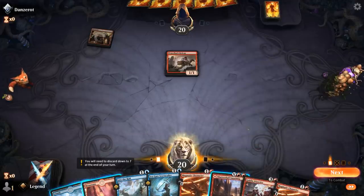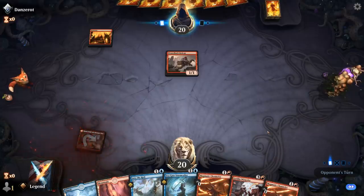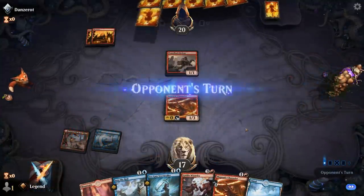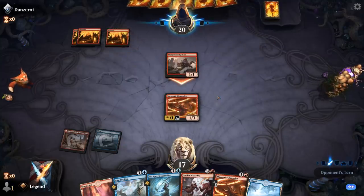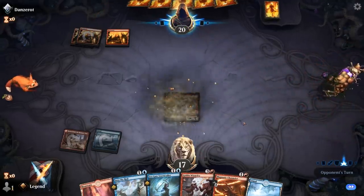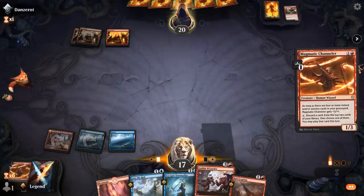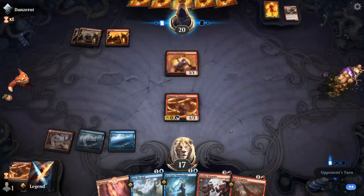I'll have to take 3 here. Torbran, Thane of Red Fell — okay. A different line is to kick Into the Royal to bounce Torbran for a turn, or take out Torbran with Royal Eruption. I kind of like the tempo play of bouncing a 4-mana card. So we'll do that with kicked Into the Royal, then Smash for 5. Bonecrusher Giant deals 2 damage to Channeler and a Spikefield Hazard exiles it. Fair enough. They're going to pump Intimidator, so my Stormcaller isn't going to line up great.